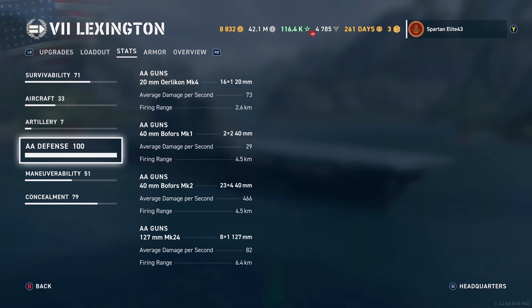AA defense is where the Americans are kind of shining. The American Lexington has the best AA out of the aircraft carriers in general. It has 20-millimeter Mark 4s — 16 of those with 73 average damage per second and a 2.6-kilometer firing range. You have 40-millimeter Bofors Mark 1 dual turrets, two of those, with 29 average DPS and range out to four and a half kilometers. Then 40-millimeter Bofors Mark 2s — 23 quad launchers with 466 average DPS reaching out to four and a half kilometers. And your 127-millimeter Mark 24 AA guns — eight of those doing 82 average DPS out to 6.4 kilometers.